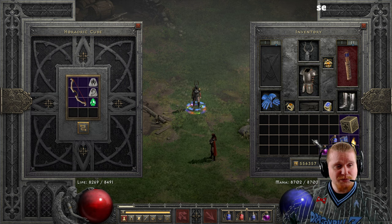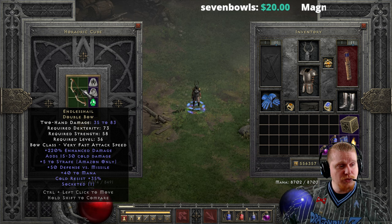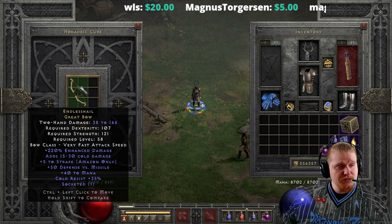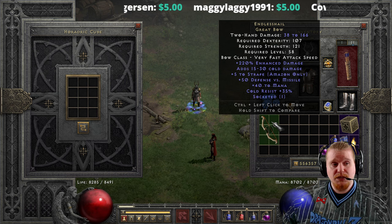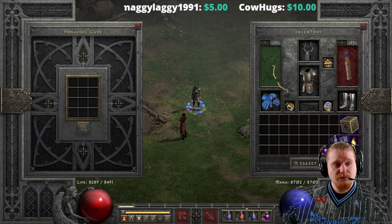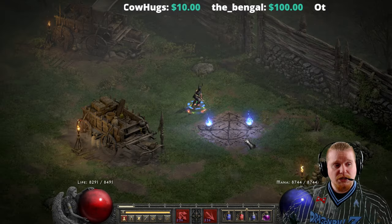You can upgrade the Endless Shale using a Pul rune, a Lum rune, and a perfect Emerald. It upgrades from a Double Bow — 35 to 83 damage, 73 Dexterity, 58 Strength, level 36 — to a Great Bow with 38 to 166 damage, 107 Dexterity, 121 Strength, at level 58. Level 58 is actually not bad — that could probably carry you through Nightmare into Hell difficulty.